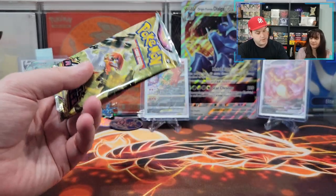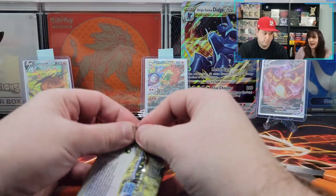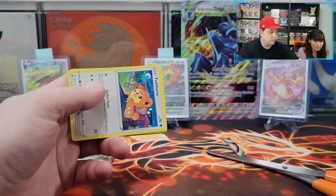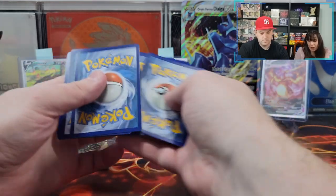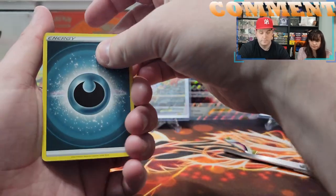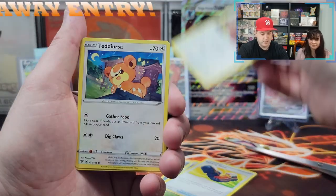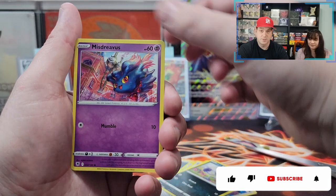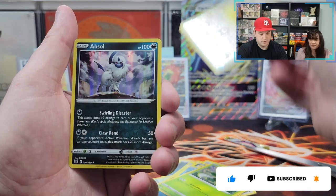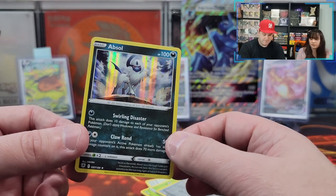Pack number two — now it's time for some Astral Radiance. We had first pack magic, we need second pack magic. Let's get a nice trainer gallery card; we're still missing a ton of them. The energy is dark. Dartrix, Trekking Shoes, Ursaring, Teddiursa, Hisuian Sneasel, Misdreavus, Barboach, Scyther, Trekking Shoes. All those still hit pretty good. I'm sure we have a couple of these, but we'll wrap it up nonetheless.